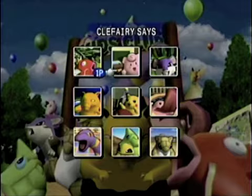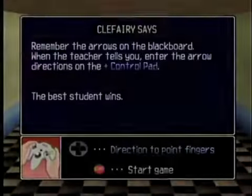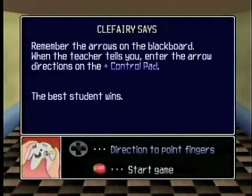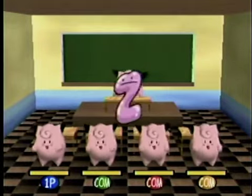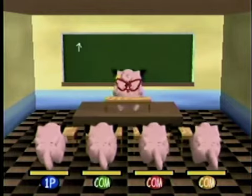Now with that out of the way, let's go on to Clefairy Says. In Clefairy Says, remember the arrows on the blackboard. When the teacher tells you, enter the arrow directions on the control pad, and the best student wins. This is another one of those — I am terrible at this game. I have fun with it, but I'm horrible.